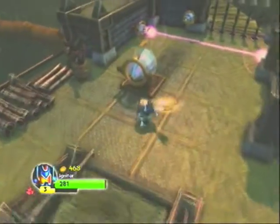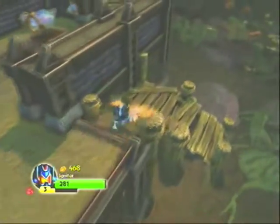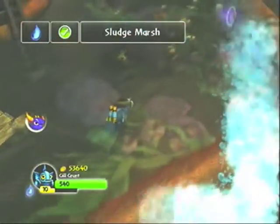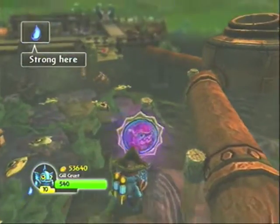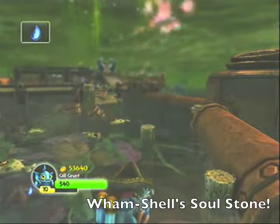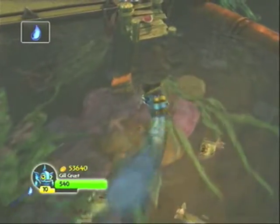You can unlock this gate — it doesn't really need to be unlocked, but it gives you an intro on the push puzzles in this one. You want to grab your Water Skylander to go ahead and grab the first Soul Stone in this level. Just an FYI, you're going to want that Water Skylander handy through this level because the only way to get the Soul Stones is with one.